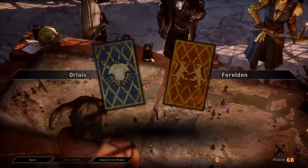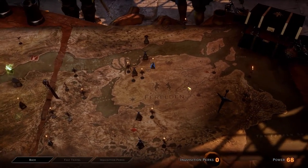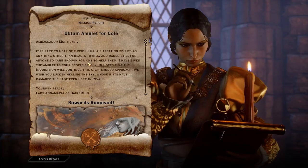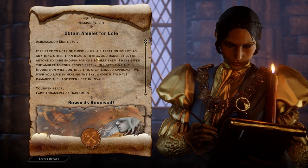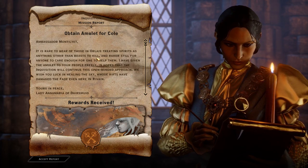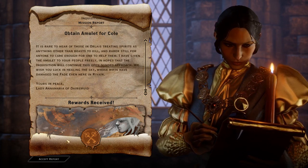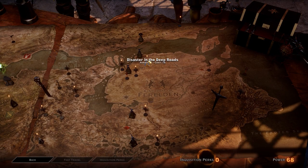And war table we are at. Do we get the amulet? 'It's rare to hear of those in Orlais treating spirits as anything other than beasts to kill, and rare still for anyone to care enough for one to keep them. I've given the amulet to our people freely in hopes that the Inquisition will continue this open-minded approach. We wish you luck in healing the sky whose rifts have damaged the Fade even here in Ravain.' This is Descent — that's why I couldn't find it last time; I hadn't downloaded it.